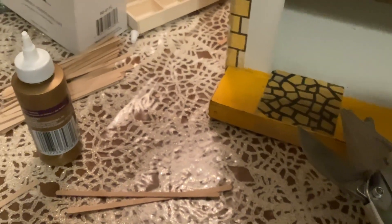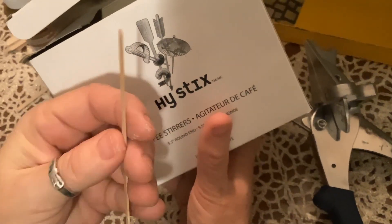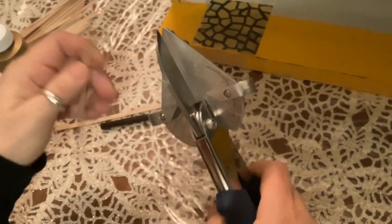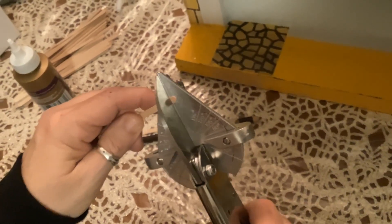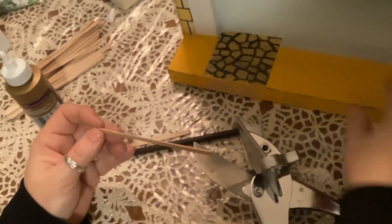First of all, the best thing to say about this dollhouse is it's just painted plain and it's two big giant rooms. So I've decided to use some coffee stir sticks and cut them all up with my little trusty guillotine cutter and install them on the main floor. The big secret to doing hardwood flooring in dollhouses is just to make sure that the sticks are staggered.